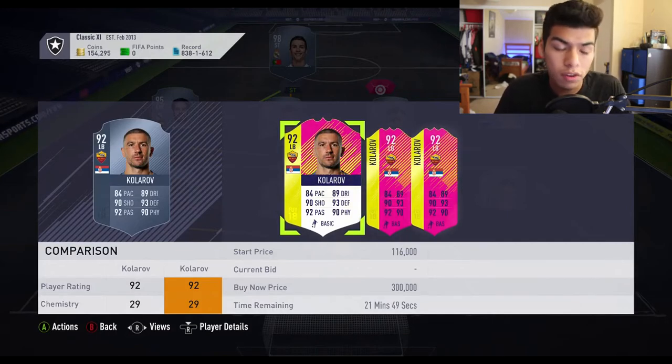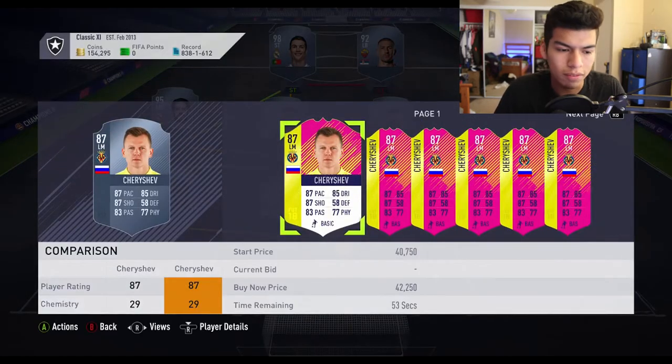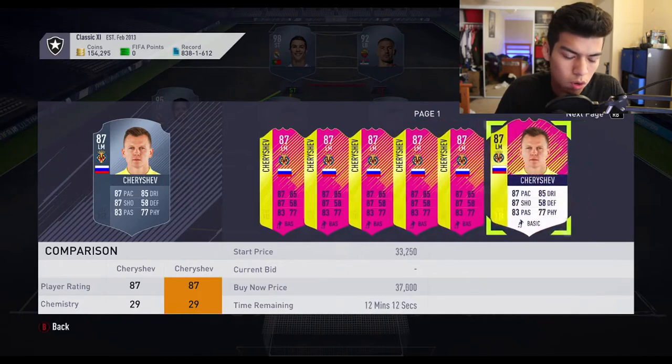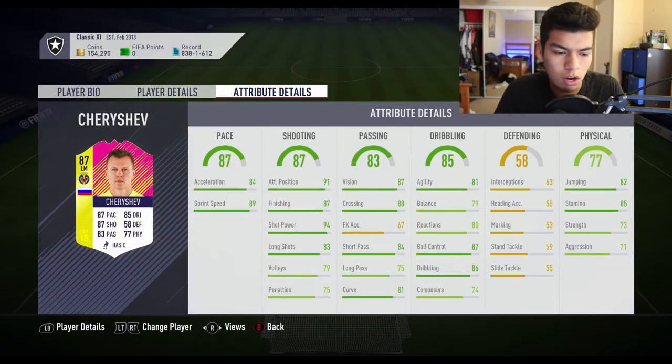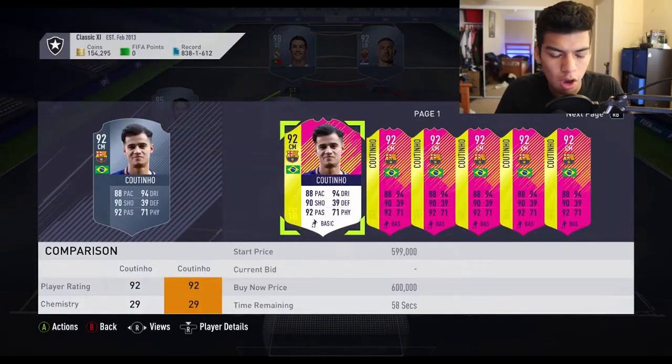Then we have Cheryshev, who scored two goals in the opening match against Saudi Arabia and scored again the following day, giving him three goals total. He was tied for top scorer but CR7 retook that lead. His card is around 35,000 coins — not the greatest due to three-star/three-star skill moves and weak foot, but a decent card overall.